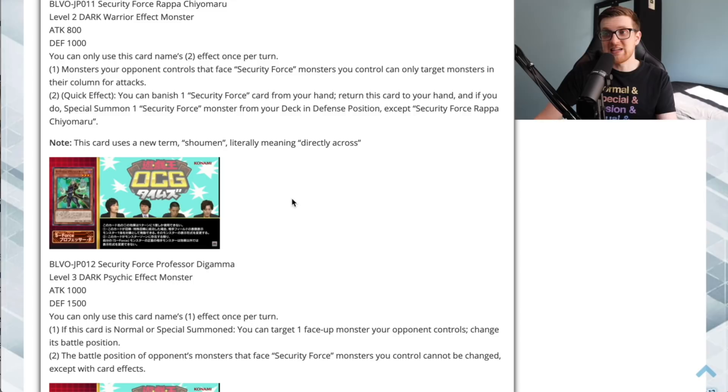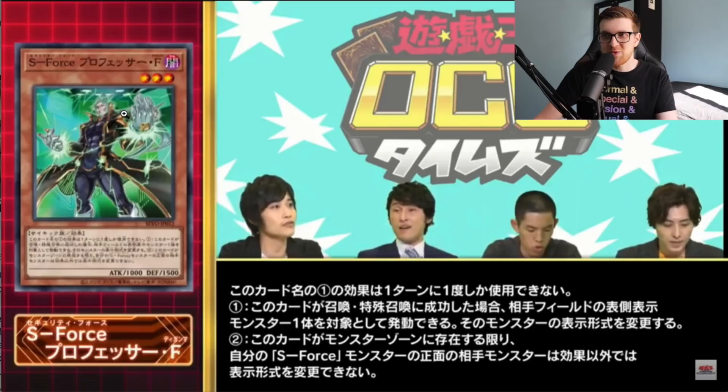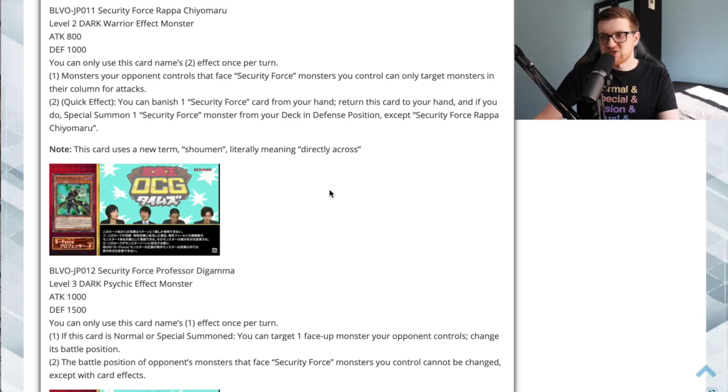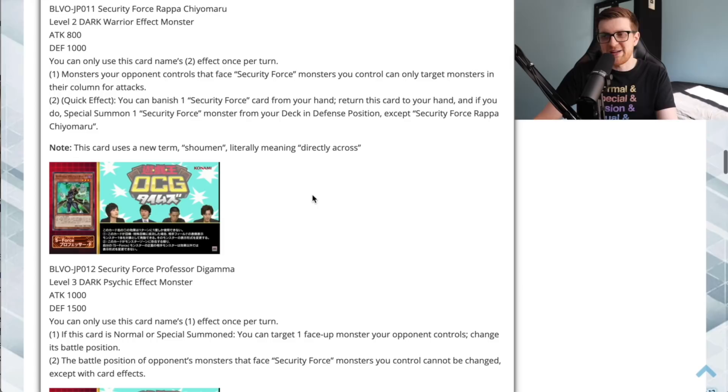Next up is Security Force Professor Digama. This archetype looks like a cross of Psi-Frames and Time Thieves, and judging by the artwork, that definitely tracks. It's a Level 3 Dark Psychic effect monster, 1000 attack and 1500 defense. You can only use its one effect once per turn. If this card is normal or special summoned, you can target a face-up monster your opponent controls and change its battle position — and you can do that at quick effect speed thanks to Chiomaru.